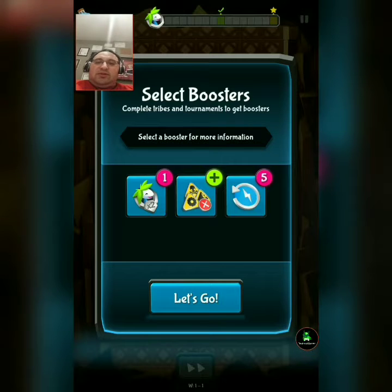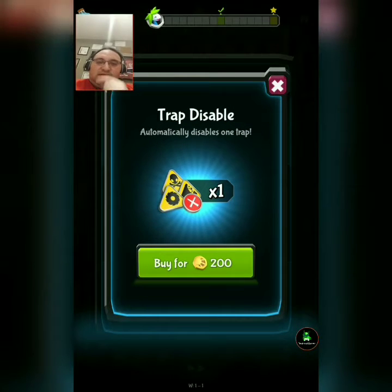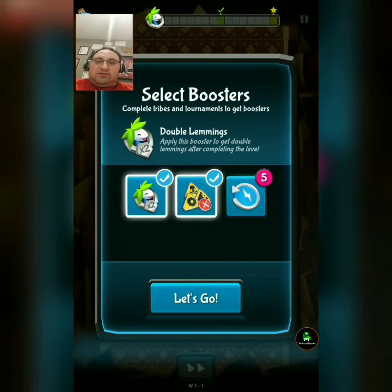Why can't I knock it out? To get bonuses — select bonus for more information. Double lemmings. Disable traps. Double lemmings.